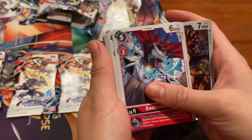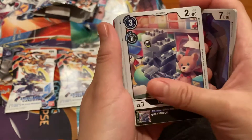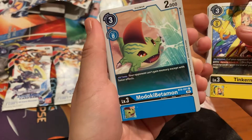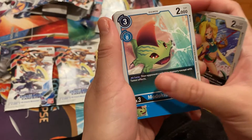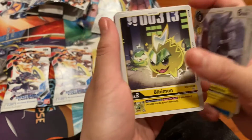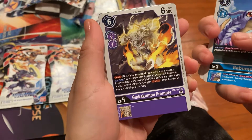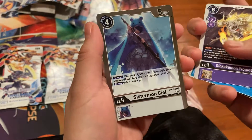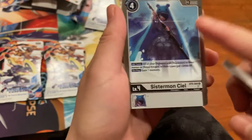Beohuckmon, Boogiemon. Oh, cool — Toyaguman, Kinkerman. Modokibetamon. Watermelon Mammothmon. Bibimon. Gabumon. Kinkakumon Promote. Sistermon Seal. That's a rare.